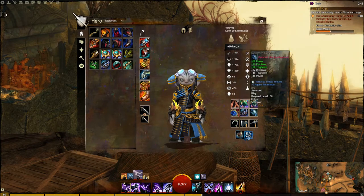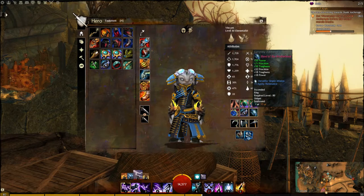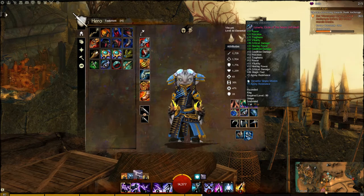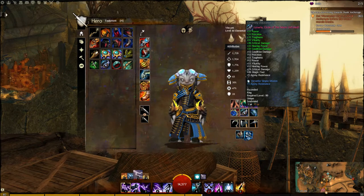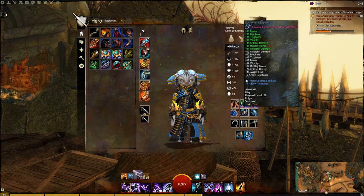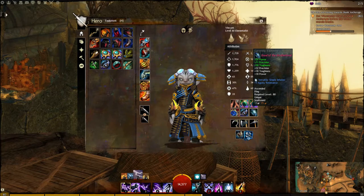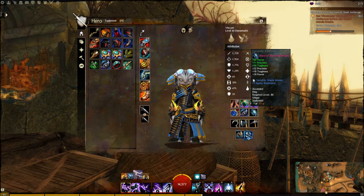In my amulet and two ring slots, I'm using Ascended Gear. It's important to mention that in one of them I'm using the Lunaria Circle of the Moon, which gives you a wide variety of stats. It was recommended from a build I was looking at — I've been trying it out and I'm happy with it so far, but I might swap it for a Zerker ring instead. Either way, I'm going to be using 5 Agony Resistance in this ring, because I run a lot of Fractals. In my second ring, I'm running Band of the Brotherhood, also socketed with 5 Agony Resistance.